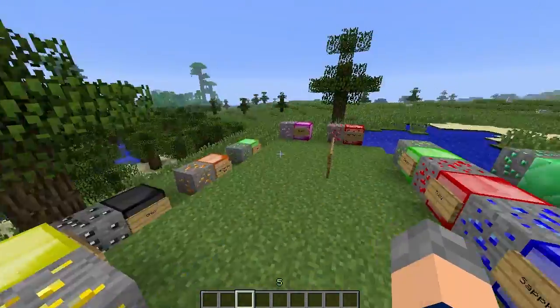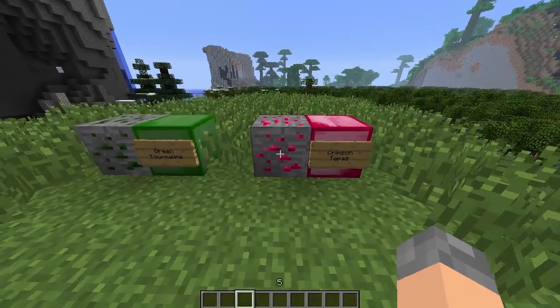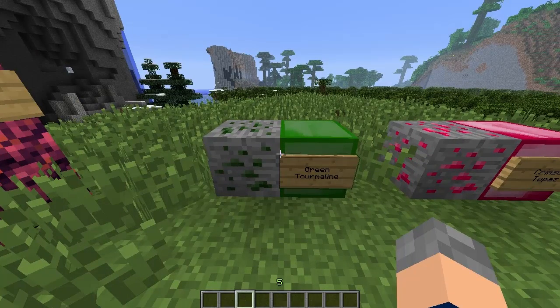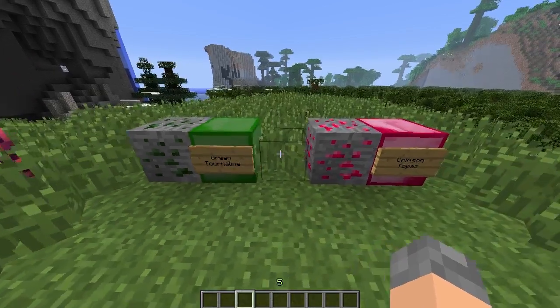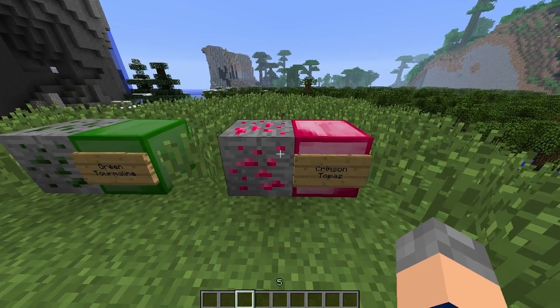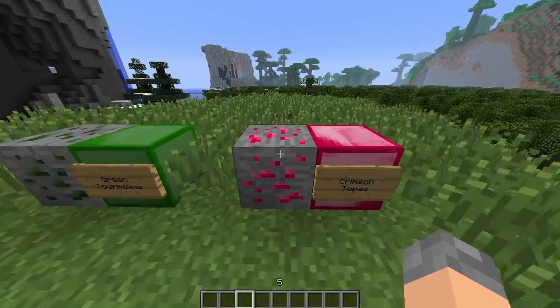Over here we have two more: the Crimson Topaz and the Green Tourmaline. Tourmaline has 250 uses — not brilliant, but high power, so it's like a better version of gold. The Crimson Topaz has high power and high durability with 800 uses — not as much as Sapphire or Red Diamond, but it's your good all-round ore.